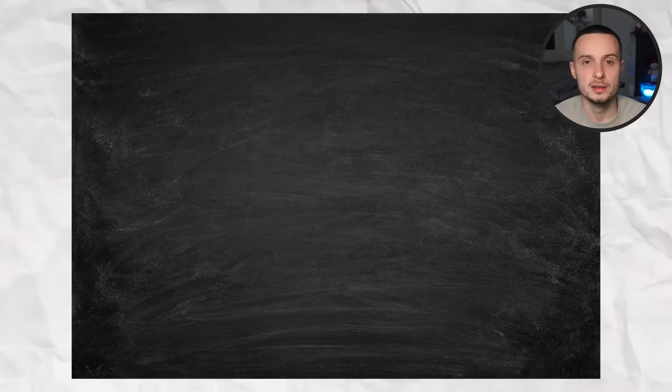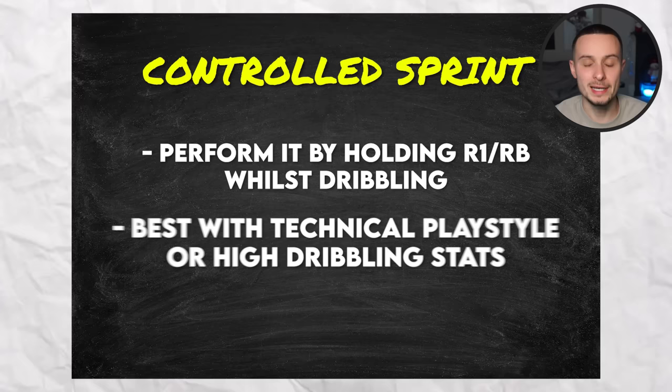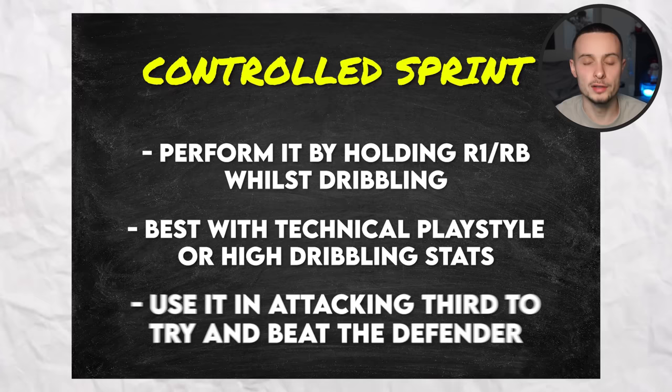To summarise the controlled sprint: you perform it by holding R1 whilst dribbling — that is only R1. It is best used with players with the technical play style or high dribbling stats, and you should use it in the attacking third to try and beat the defender.